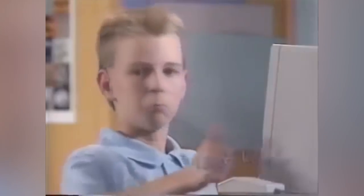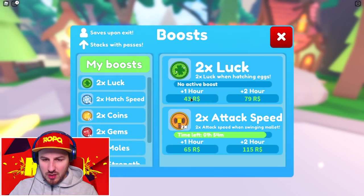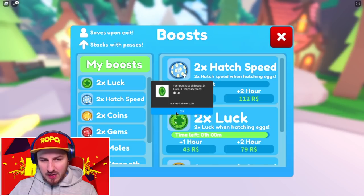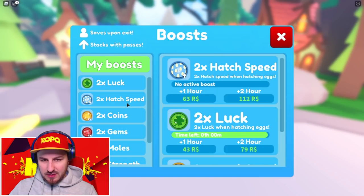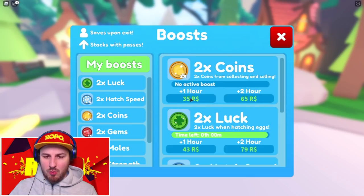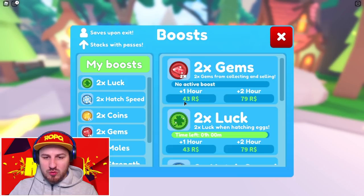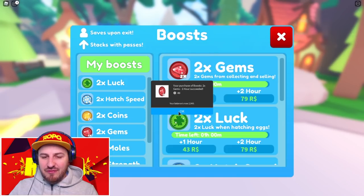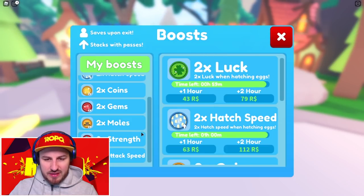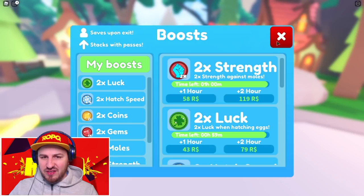Check this out — we've got lots of boosts. Buy-two look for 43 Robux, buy-two hatch speed for 63 Robux, buy-two coins for 35 Robux — I'll take that all day long. Instead of spending loads of Robux we just spend a couple and get buy-two everything for an hour. Buy-two strength — give me absolutely everything. Pretty sure we've got buy-two everything so we are good to go.